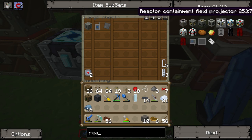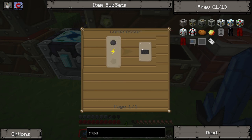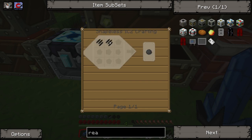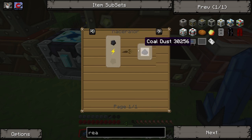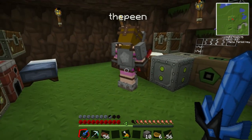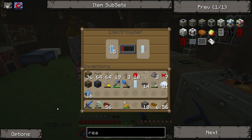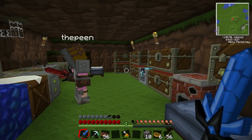Reactor containment field projector - of course! This is even harder to make than the bloody reactor itself. You've got to make this raw carbon mesh stuff - same stuff you make for the nano thing. That takes forever - coal dust. How do you make coal dust? There's some coal in one of the chests. I think we'll call that an episode there. We'll come back when we've got some more electrolyzed water and then we'll proceed from there. See you next time, bye bye!